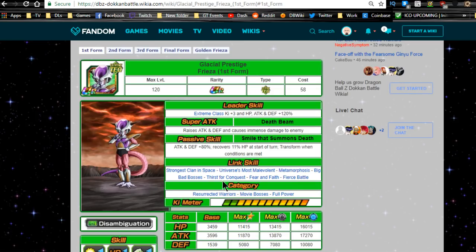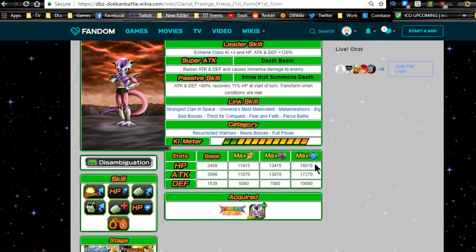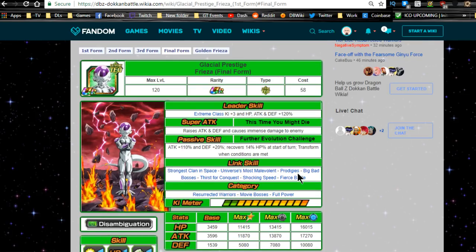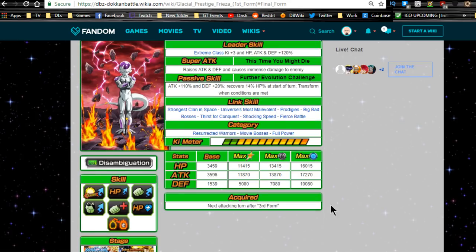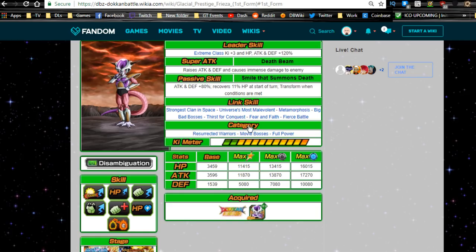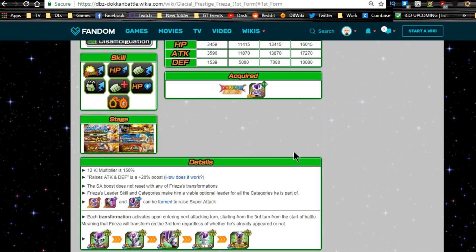His link skills are: Strongest Clan in Space, Universe's Most Malevolent, Metamorphosis, Big Bad Bosses, Thirst for Conquest, Fear and Faith, and Fierce Battle. He pretty much retains the same links up until he goes to golden form, where Metamorphosis is replaced with Prodigies. Final Form also replaces Metamorphosis with Prodigies, while everything else remains the same.